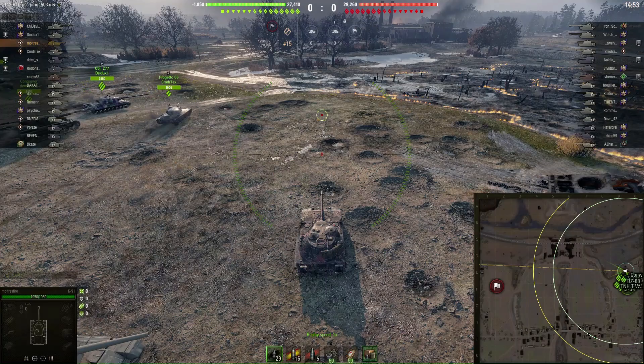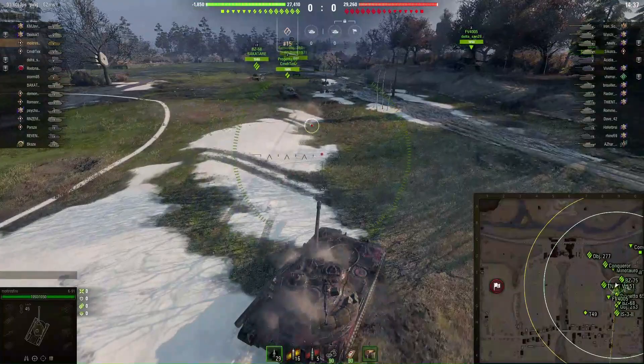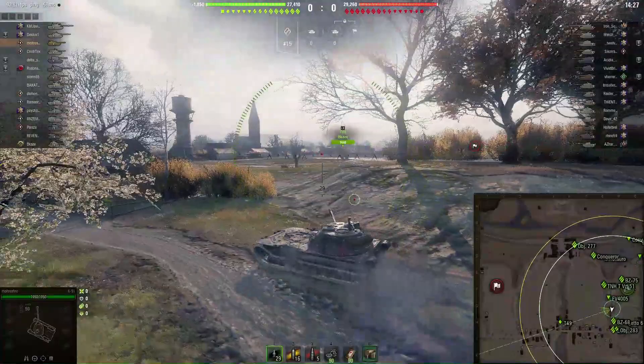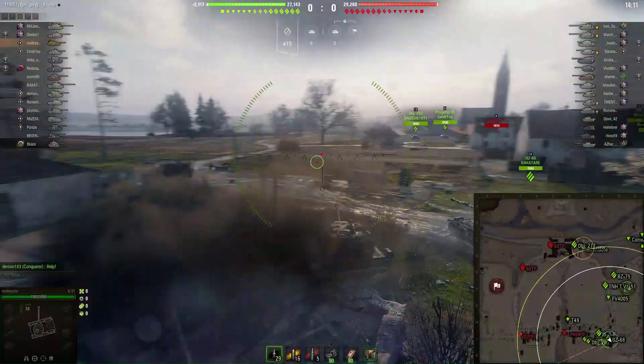The replay is titled 'K91 — Shaky Start but Good Recovery.' Multris Fire is a great player from the North American server. He's taking a camouflage loadout — camo paint on his tank, likely camo on his crew, maybe exhaust equipment to maximize camo. He appears to have Vertical Stabilizers and very good gun handling. He's going to take what seems like a far-back sniping position on the southern flank.